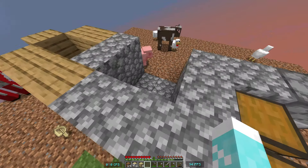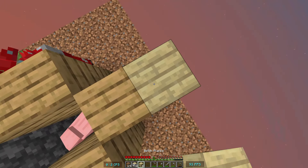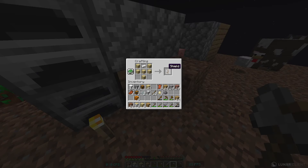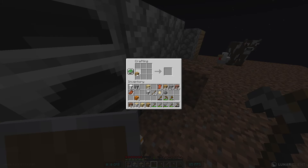Come back here. Wait a minute — how did that cow escape? Well, no duh it escaped. One thing I need to do: we're going to take a little bit of that iron and make a shield. Now we got a shield. Let me make some bowls. Where's that mooshroom?